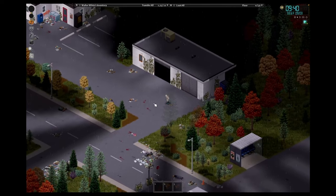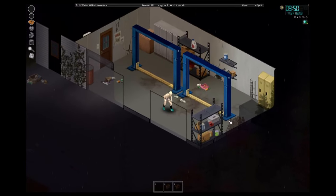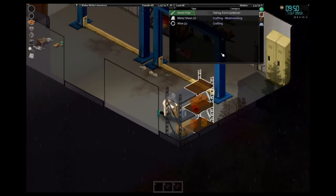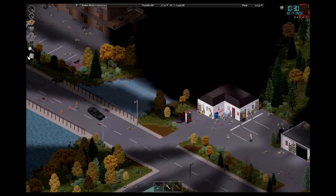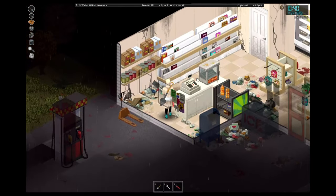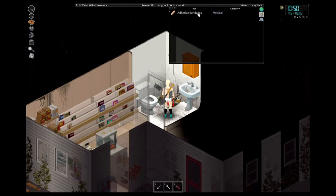I think we go over to this mechanic store first. I do hear some more zombies — there's one over here, let me take care of you. Seems pretty clear in here. There is a saw and a metal pipe — I'll take the metal pipe for now. And we have a shovel, let's attach that to our back. Walter is going to have some fresh toilet water. We've got some energy drinks, we'll take those.